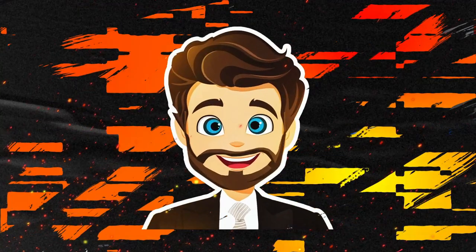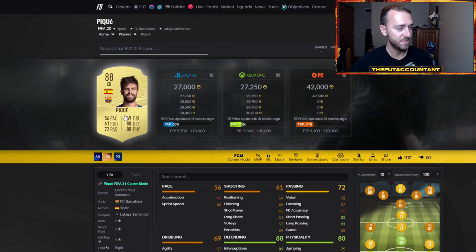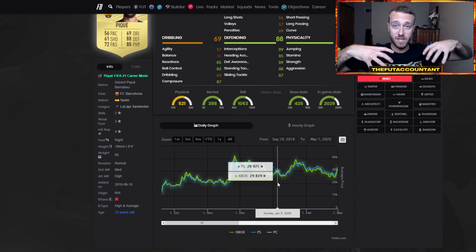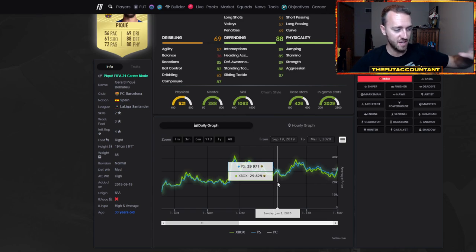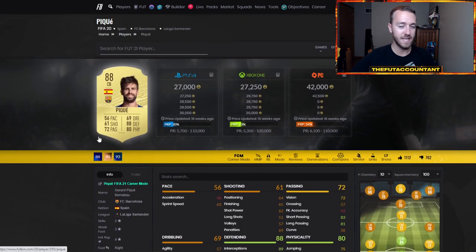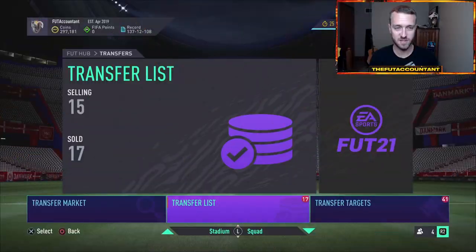Investing in SBC fodder is going to be fantastic as well. Looking at the 88-rated pack from last year — it jumped up a little right before Team of the Year, dropped down with pack supply, then rebounded big time after Team of the Year because everybody was doing SBCs with icon SBCs still going on and more promos coming out. There's a massive SBC fodder inflation after huge promos like this because so many people have coins and EA puts out content for people to spend those coins on.